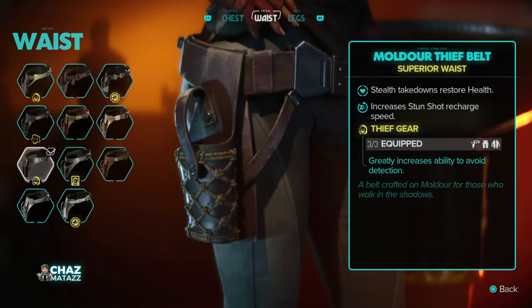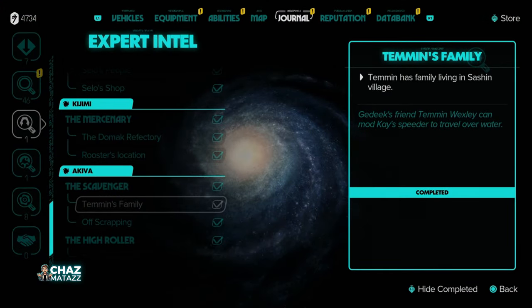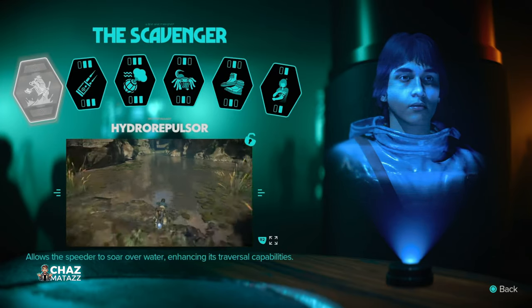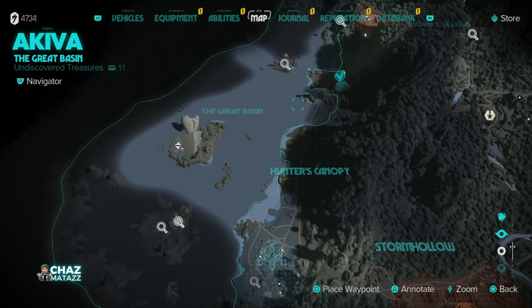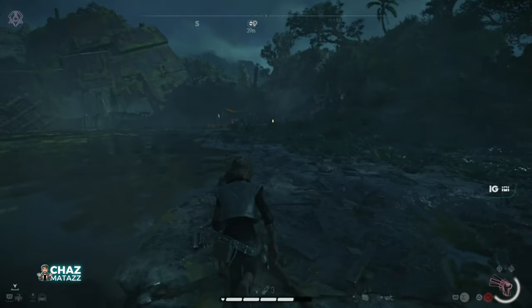For the next piece, the Mulder Thief Belt, we'll want to stay on Akiva and we'll need to have progressed the story far enough to have met the Scavenger Expert and learned the Hydro Repulsor skill. This skill gives us the ability to drive our speeder over water, which we're going to need because we're heading northwest of Myra to the Great Basin. There's a fast travel point just north of Hunter's Canopy that we can take, and from there we'll head northeast on our speeder until we reach Namda Iki.